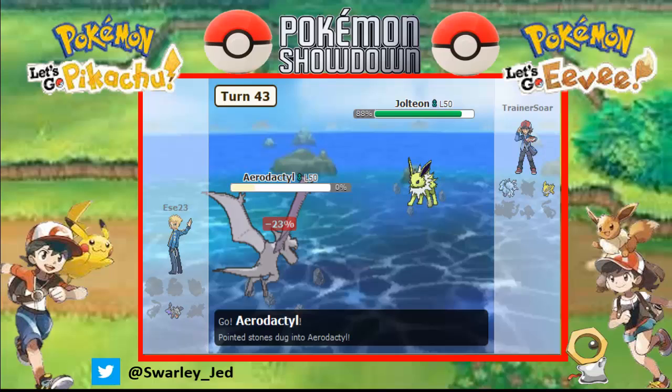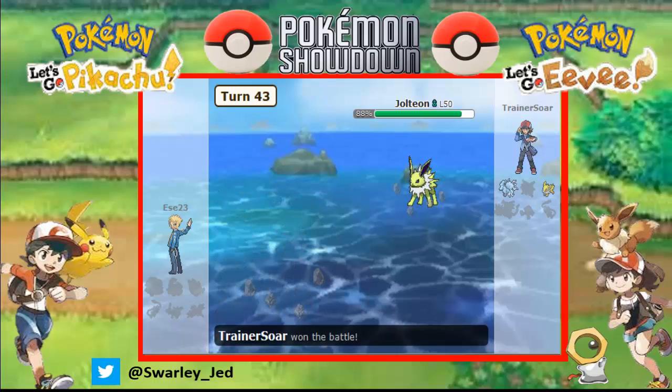Aerodactyl goes down anyways from rocks. So yes, this video has been almost 32 minutes so I'm gonna wrap it up here - only two battles, two long battles, because this Mega Venusaur team is pretty bulky and works around some stall plays. I don't wanna make this video an hour long. If you like this video please click on the Like button, subscribe if you want to see more competitive Let's Go battles on Showdown, leave a comment down below, and I will see you next time. Goodbye.